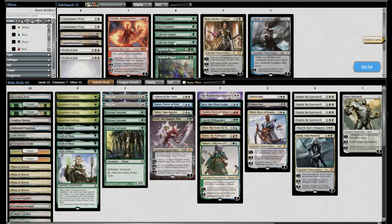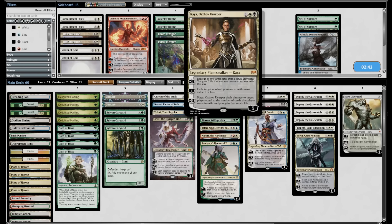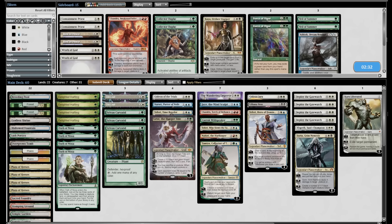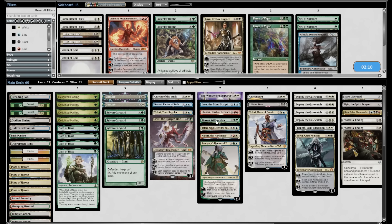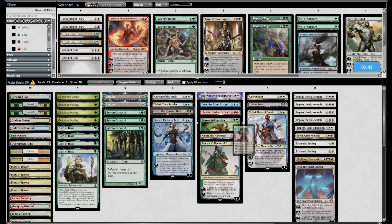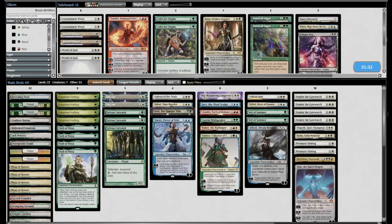Sideboarding for game three: Veil of Summer seems reasonable. Ashiok shuts down all their fetching. Tamiyo's passive stops discard and sacrifice effects — relevant against their discard suite. Regrowth is good against discard that's already resolved, so Tamiyo is actually good here. Karn Liberated is the worst of the big ones. Narset seems great against their One Ring. Cutting Liliana and Teferi. Two Veils and an Ashiok. Let's do it.